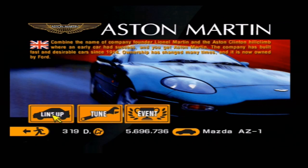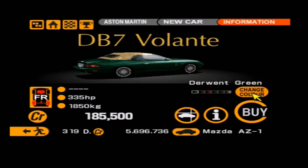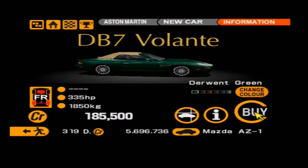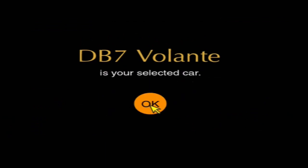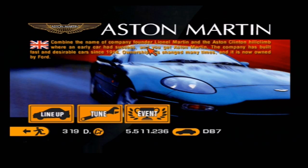For that, of course, we need an Aston Martin DB7, and we're going to go and buy the Volante, because I used the Coupe in a previous episode of this Let's Play. Another reason I wanted to use the Volante is because it comes with this cool roof. I'm going to go for it in green though, because I kind of like the green. I was tempted to go for the red, but the red doesn't look quite as good as I remember it. That's the car bought — now I'm going to do some tuning, and then we'll get into the racing.